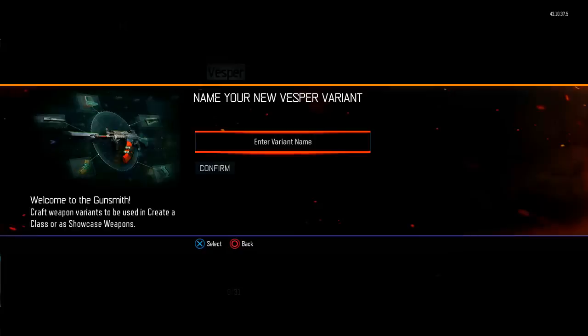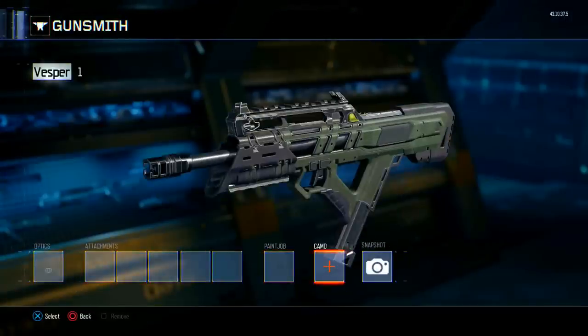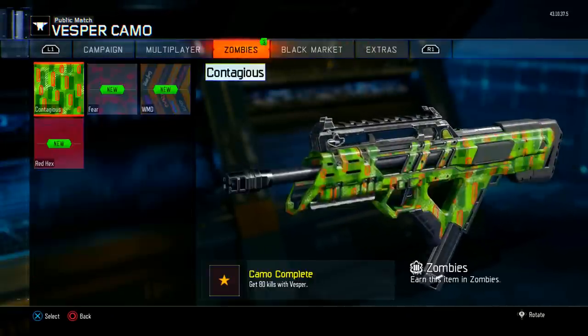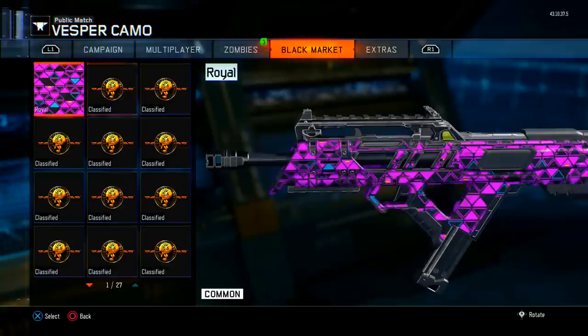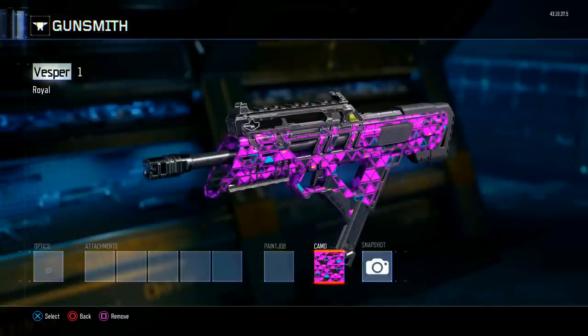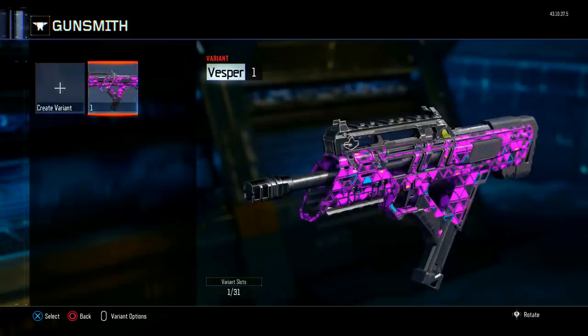The first step is to make a variant with the source weapon in the Gunsmith. The Vesper is the weapon I want to duplicate the camo off, so I need to make a variant of the Vesper — I called it just 'Number One.' You then want to put the camo on the weapon; in this case it's the Royal Flush camo from the black market. Then save the variant called Number One.